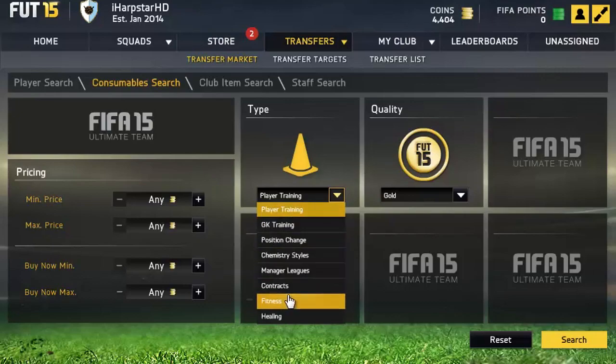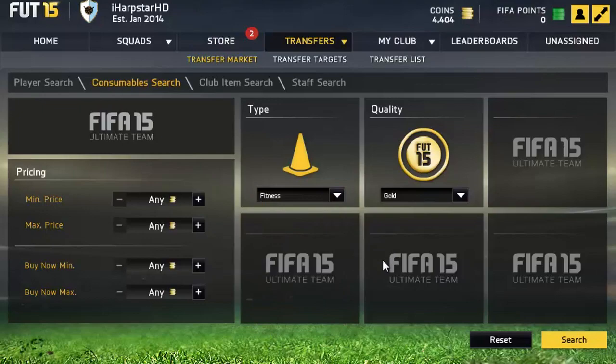If you don't know what happens at Team of the Year, basically EA releases a Team of the Year, and people obviously open packs to try and pack those players — it happens every year. Basically what happens is inflation. People pack players and they go on the market, but because there are so many players on the market, there aren't enough people to buy those players, which pushes the price of players down and down and down. And that goes for squad fitnesses and chemistry styles.